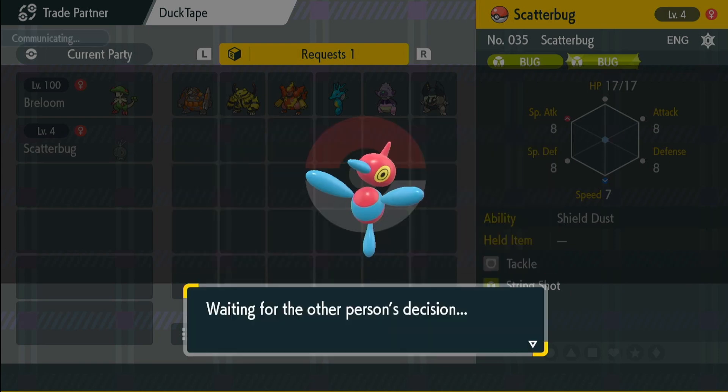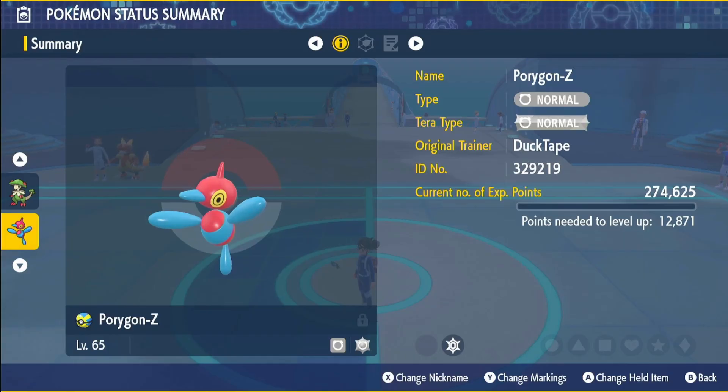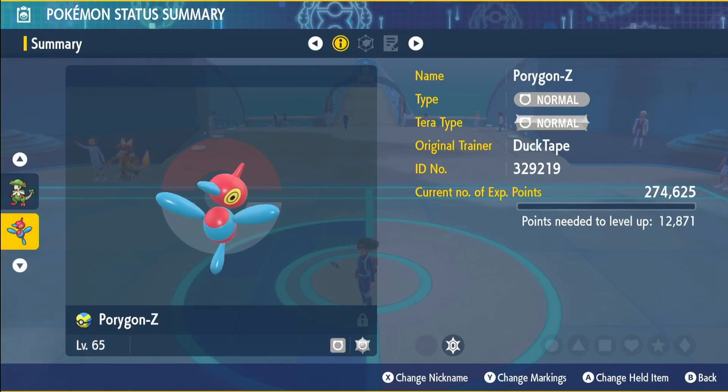So we're going to trade that back real quick. I'm telling you, the amount of Pokemon I've traded — there we go, finally got a Porygon Z in the Pokedex. Hope you've enjoyed this video and I'll catch you on the next one.